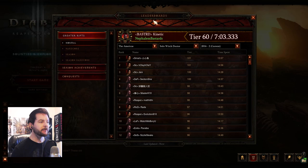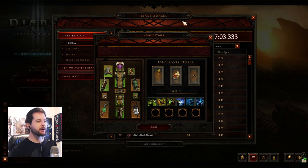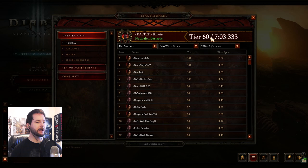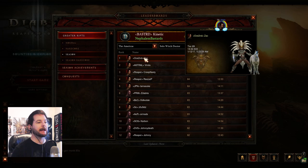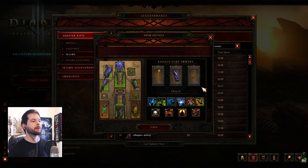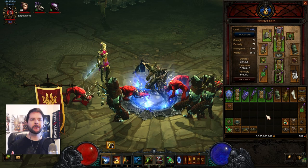Here is the normal greater rift solo climb — number one on the leaderboard. Looking at hero details, we can see the Firebirds build using the Helltooth set. This player is using the Jade set for his ladder climb. There's also a Gargantuan build appearing around number 10, which is quite good for build diversity. On the Season 9 ladder, the Spider set using Fire Bats is almost the same build but uses the Arachyr set instead of Helltooth.